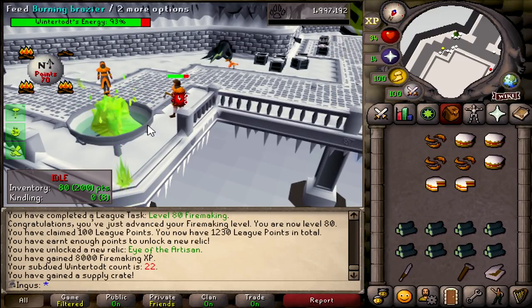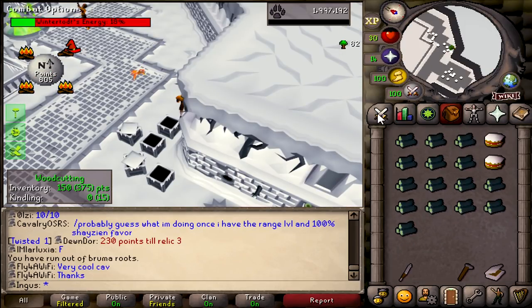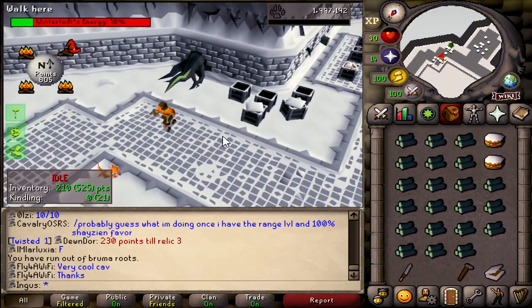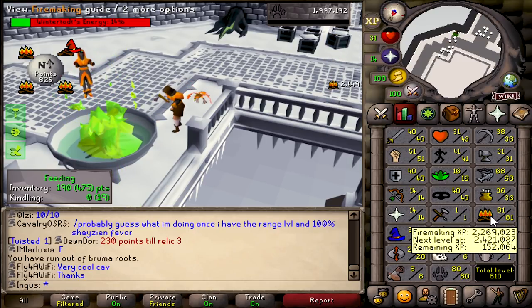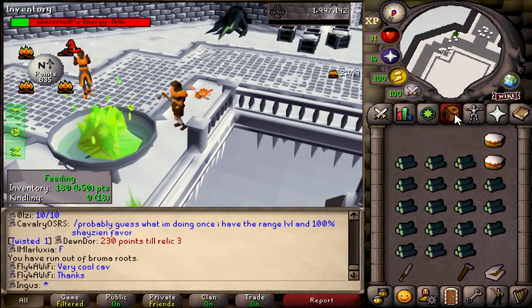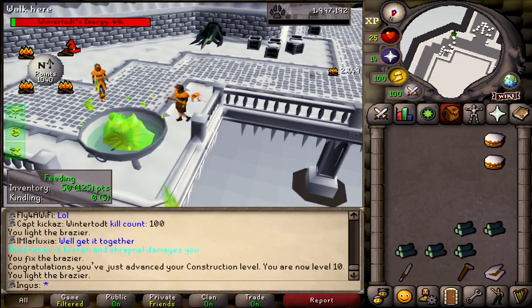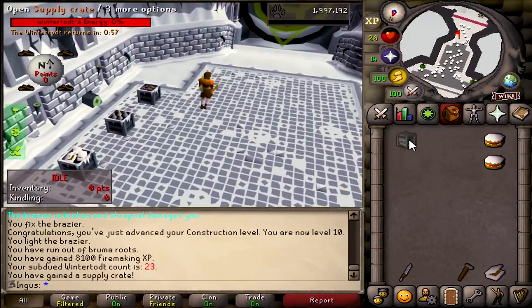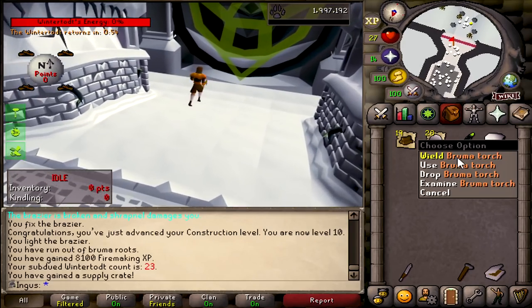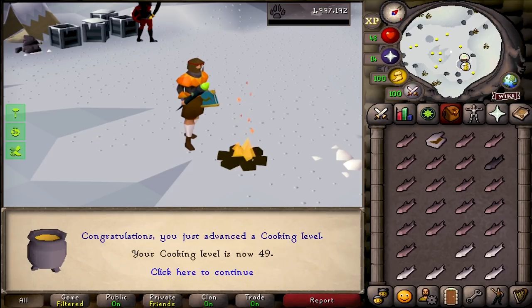Now we're getting double experience in all of our artisan skills - that's insane. I'm going to try out one more game to see how much XP we can get with the double experience. This is really crazy - Runelite says I'm getting 2.5 million experience per hour, and that's only at 81. The double construction XP is coming in clutch too. With this method we're able to hit 1,000 points every time - 80k XP, it's crazy. There's my Bruma torch. With trouts at 47 cooking it says I'm getting 700k XP per hour, and there's 49 cooking.